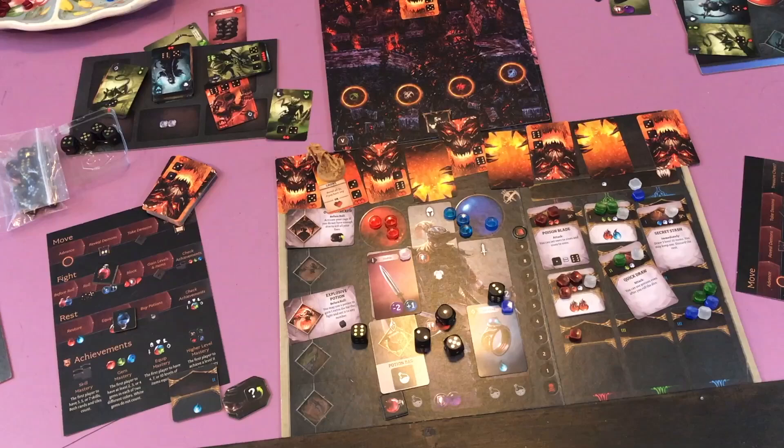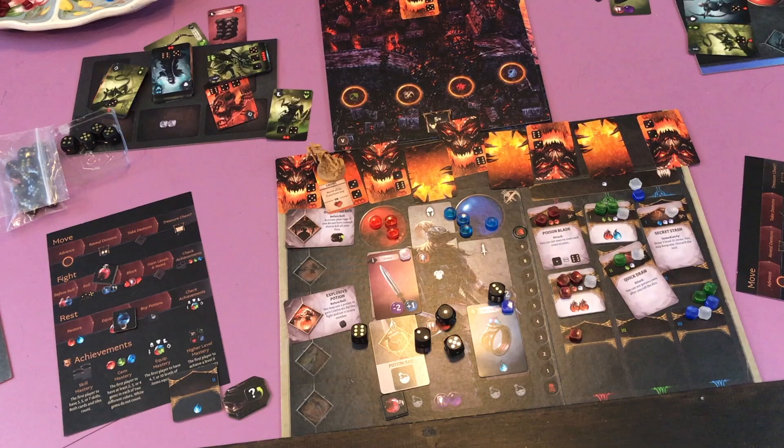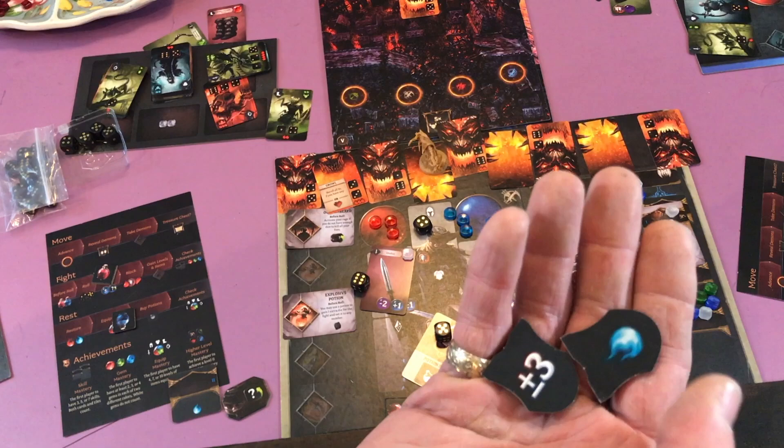Once a round of fighting is done for everyone that survives, the demon does a double attack — similar to what happened at the gates he's going to put down two cards. Everyone's going to resolve it — it's going to be either take a penalty or lose a health. Then everyone does another round of fighting. You roll your dice, see how many cards you can deal with as you move along. You don't get to rest during this fight so whatever you have going in is what you get to use. This is when your achievements will help you — they'll give you bonuses to your dice, extra mana or stamina.